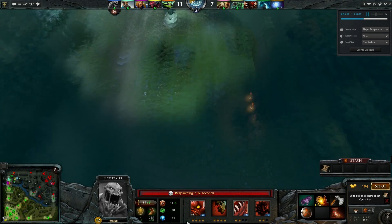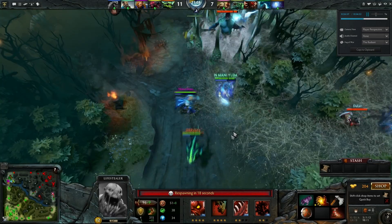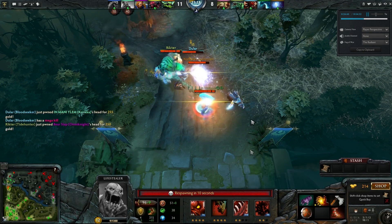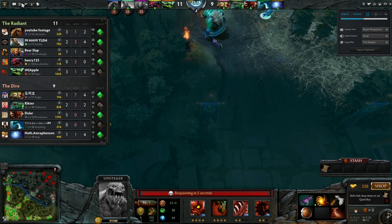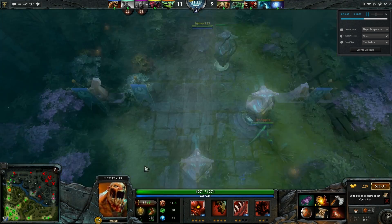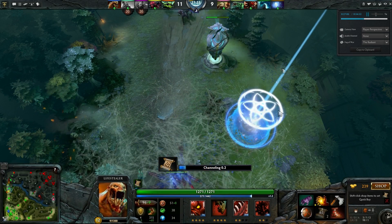I'm going to pick up a couple of Town Portal Scrolls and get back in the fight as quickly as I can. And notice yet again, my Hand of Midas is off cooldown. Ravage going down — catches two of us here. The Morphling and the Wisp are really doing work, a lot of attack speed coming out of the Overcharge. Unfortunately, we do lose two more heroes there. So far we've got a small tower advantage, a kill advantage, and I think overall we probably have a gold and XP advantage as well.